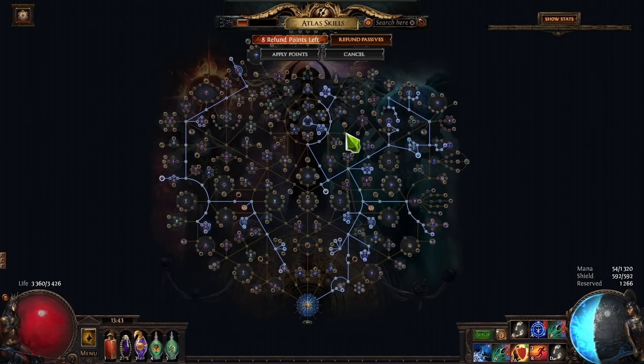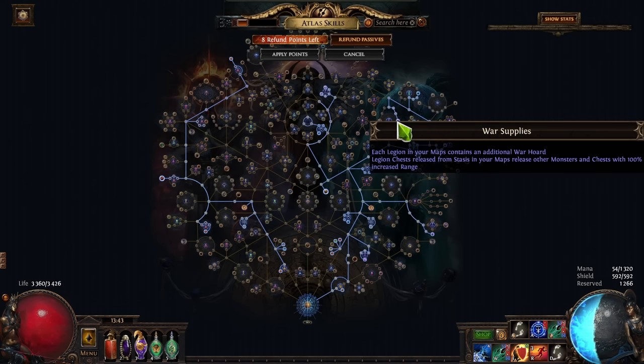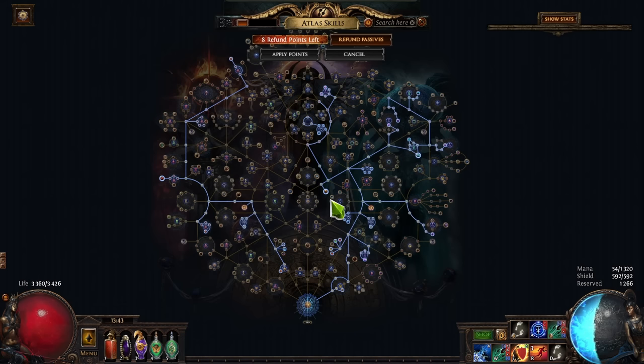Number one is the legion. We're doing very standard legion — picking up everything except the face-off node. You don't want the generals; generals are generally a waste of time. This node is actually pretty important — it takes a lot of points but it's very much worth taking. I really don't like the protracted battle node because if you miss one monster you're going to have to wait 40% longer for the legion to break. You should have enough damage if you're doing this strategy. Don't do this strat if you don't have great AoE — if you are not good at killing legions, I do not recommend this strat.